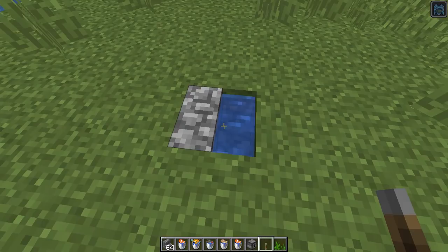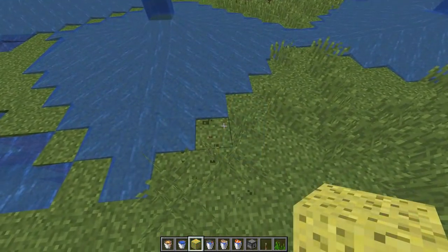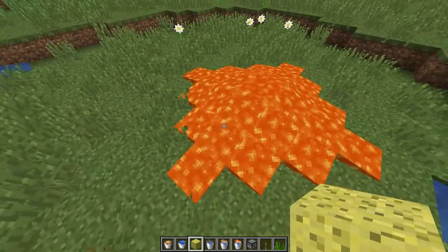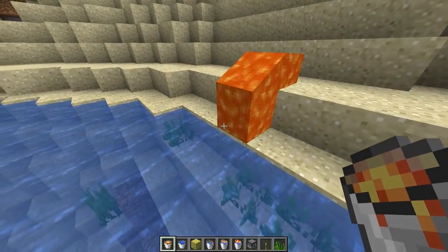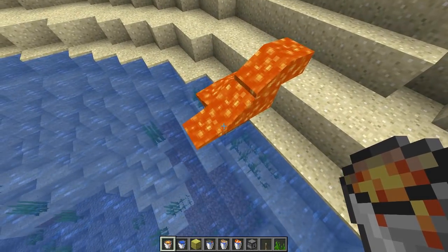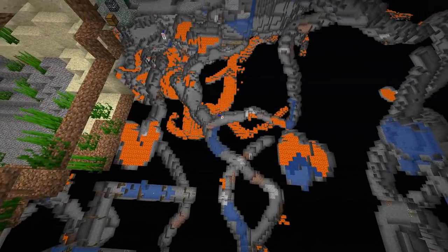When waterlogged blocks get frozen by a natural occurrence, they will no longer delete the block inside them. They fixed it so sponges will now once again destroy moving water, but they also removed the ability for sponges to destroy lava. They fixed it so lava over top of water will create stone — that was broken in a previous snapshot. They also fixed the weird color of lava we were seeing down inside caves.